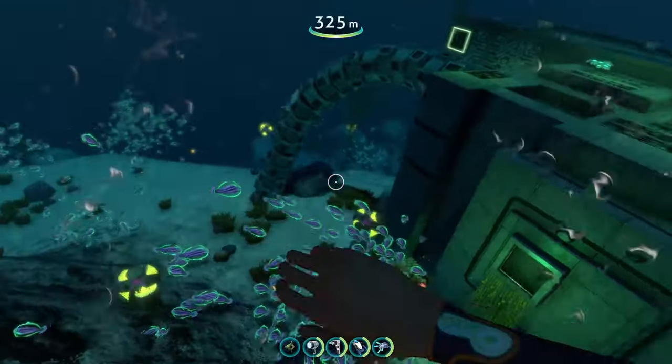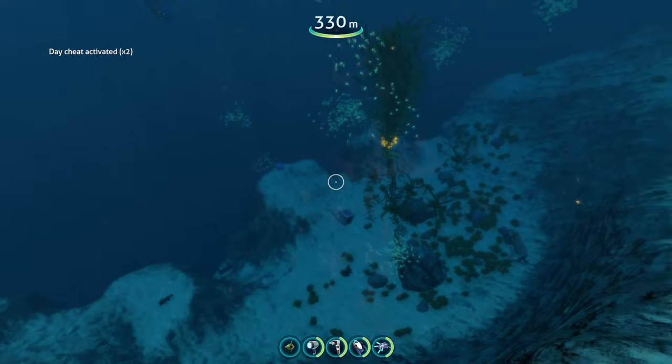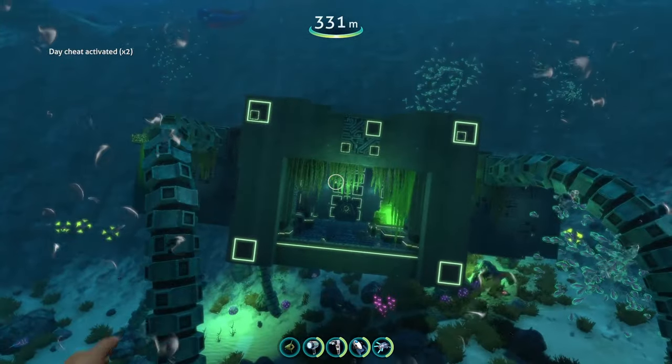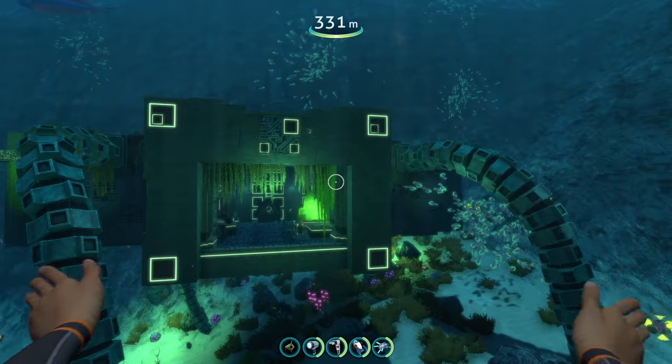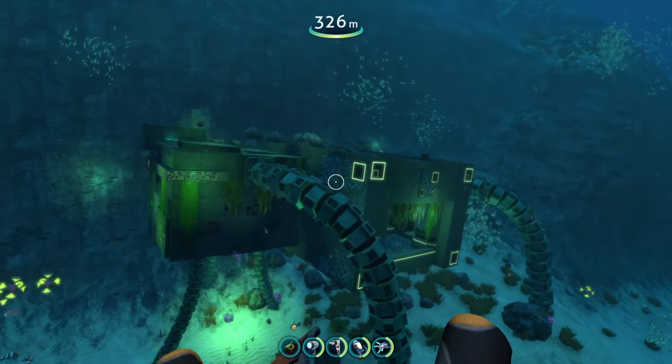You can get some super useful stuff coming here — not only inside the facility but also around it. It's just nothing but gel sacks out here. I think we've looked at about everything this area has to offer. Again, this is the Ion Cube Storage precursor facility added by this mod — super cool, super cute.